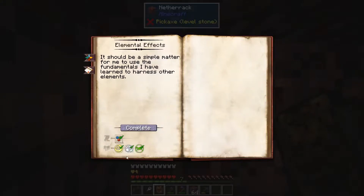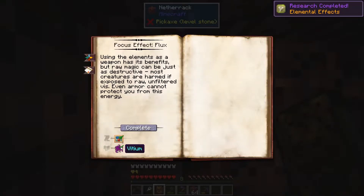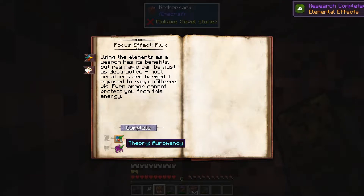Elemental effects require knowing about air, gelum, and terra, and having an observation or mancy. And the flux effect requires knowing about vishium and having a therian or mancy.